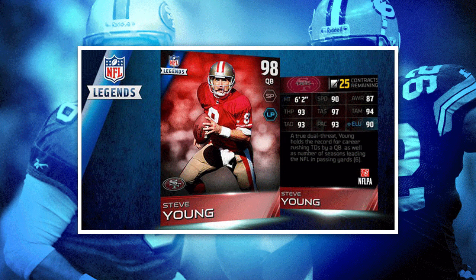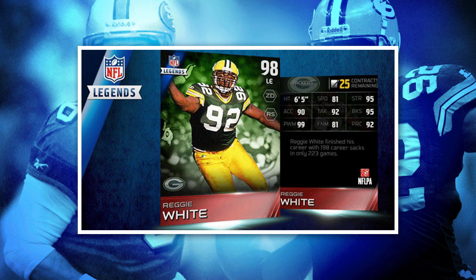Now let's take a look at Reggie White. This is an awesome item as well — certainly one of the best defensive ends added into the game. He is also 98 overall, 6-foot-5, 81 speed, 90 acceleration. He's decently fast, not slow, but not like the super hyper-fast Jadeveon Clowney cards. He is going to get after the quarterback because he has the things we look for in a defensive end.